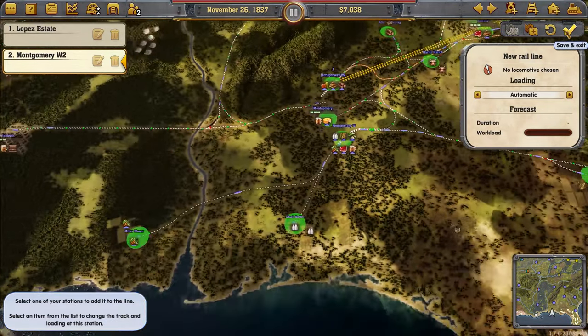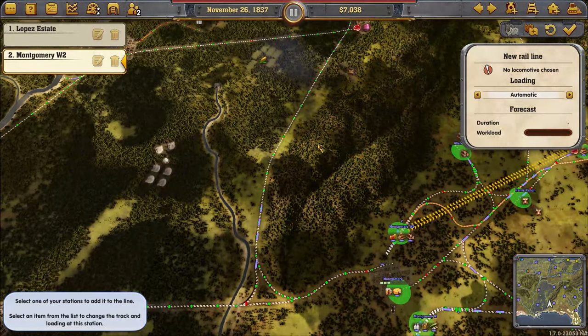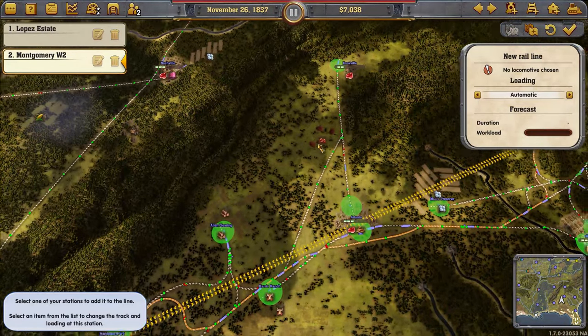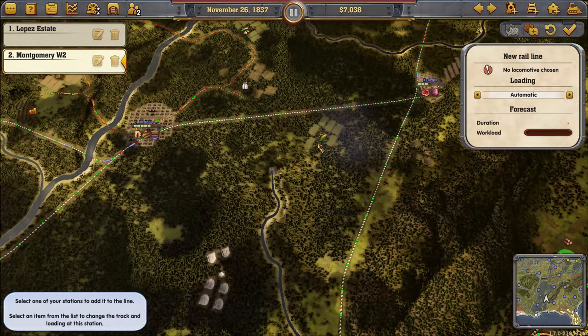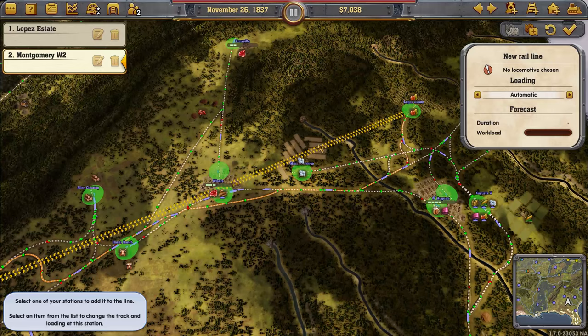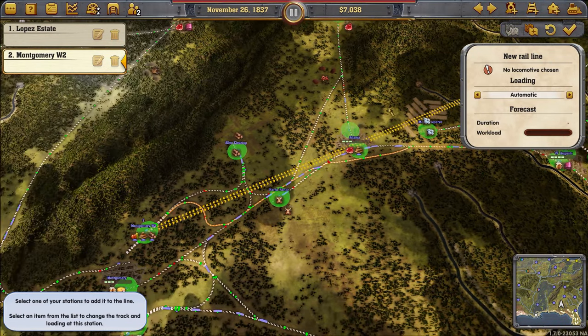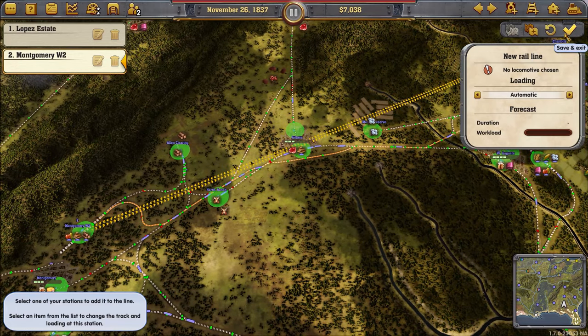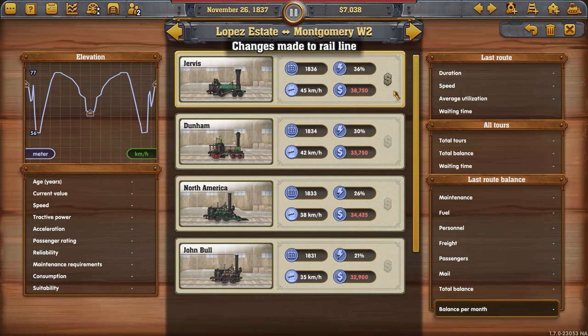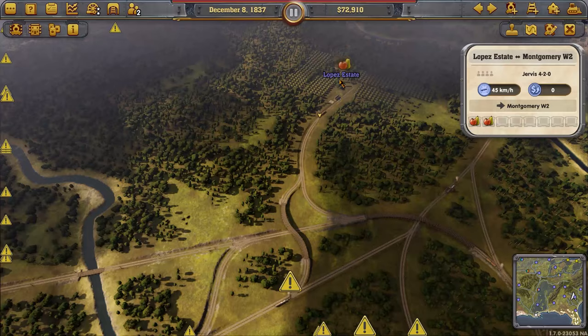I'm having second thoughts — is there really no better fruit source? Because this is not ideal. I guess that's the only fruit we get. My only other option would be to have another warehouse to store the fruit in between. Oh wow, and then there's no fruit here either — dammit.